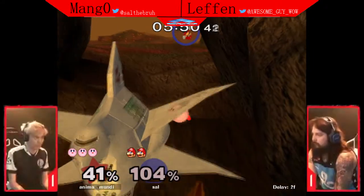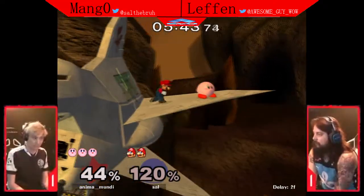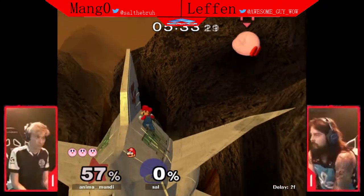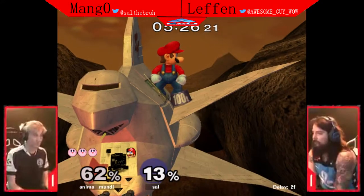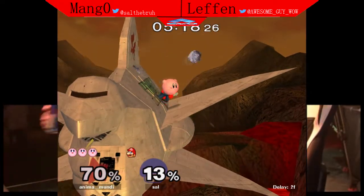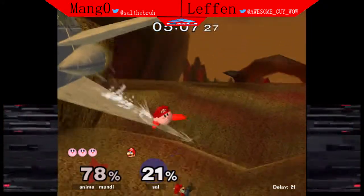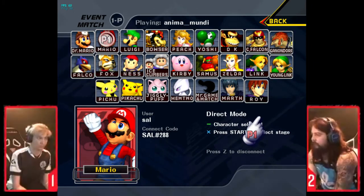The way that Leffen's been playing on the edge guarding sequences — especially by ledge — if he gets one of those up tilts or a back throw. The shine down-air from Mango, and even with that little upward momentum the shine gave him, that down air still killed at that percent just barely. It would have been instant death normally, but because of the upward momentum from the shine, he died a little bit slower. Mango looking very good in game four, while Leffen is looking a little bit sloppy on these past few stocks.